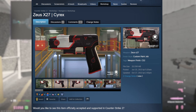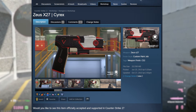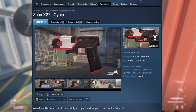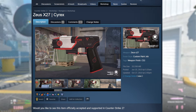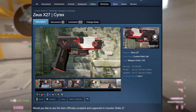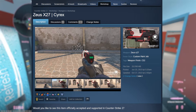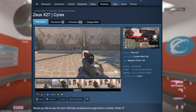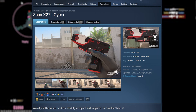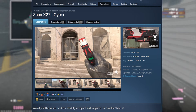Then there's the Zeus Cyrex. This one is actually really cool because we only have one Zeus skin in the game — the Zeus Olympus, which is blue, yellow, and gold. The Zeus Cyrex might have been likely to be added if it had more votes, but it seems like a lot of people don't know about this skin. There aren't very many votes, which is kind of sad, so it looks like it won't be added anytime soon.